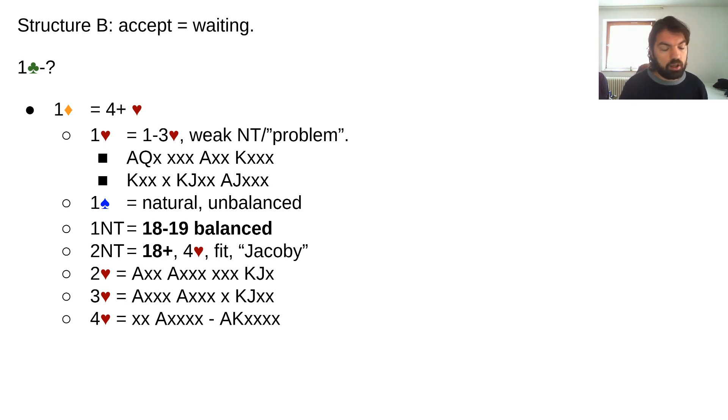Seven-four or something similar — when you're not quite strong enough for two no trump you can also bid four hearts. This is a huge win because otherwise you have a huge dilemma when your partner raises to four hearts: is this based on distribution or high card points? Depending on your hand this could matter a lot. Also worth mentioning: some of these jumps can even identify which splinter your partner might have.